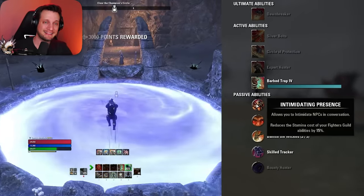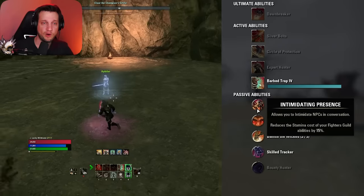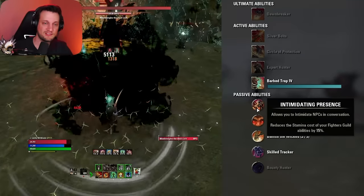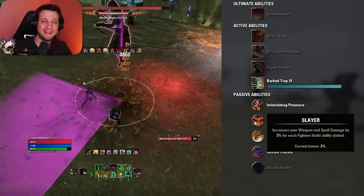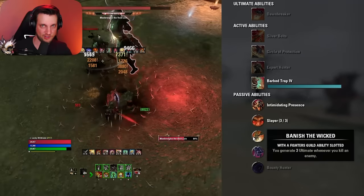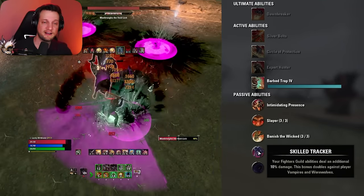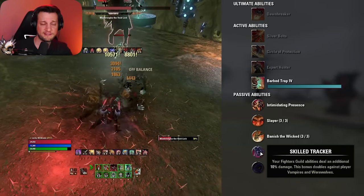Next, go to Fighter's Guild and grab the first four passives. Intimidating Presence reduces the cost of your Fighter's Guild abilities by 15% and lets you intimidate NPCs during quests. Slayer increases your weapon and spell damage by 3% for each Fighter's Guild ability slotted. Banish the Wicked is huge — this is why we always have at least one Fighter's Guild ability slotted: you gain 3 ultimate whenever you kill any enemy, which is really important for getting your ult back fast. And Skilled Tracker increases your Fighter's Guild abilities' damage by 10%, doubling against vampires and werewolves.